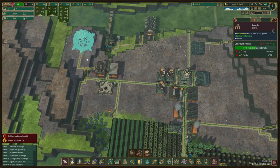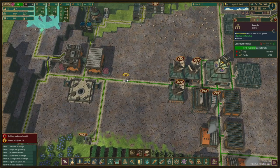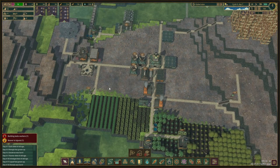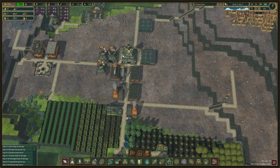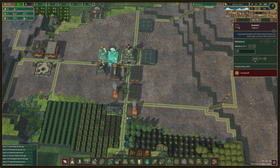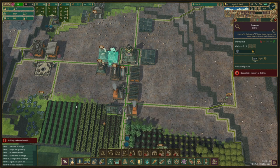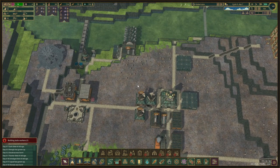We're chugging logs into the temple. There is a guy over here that is injured, so we do have an injury — it will heal over time, but it is not very nice that we have that now. As soon as we have a guy available again, we're going to do some science points and we're going to unlock the medical bed as soon as we can, because it heals them just a little bit quicker.